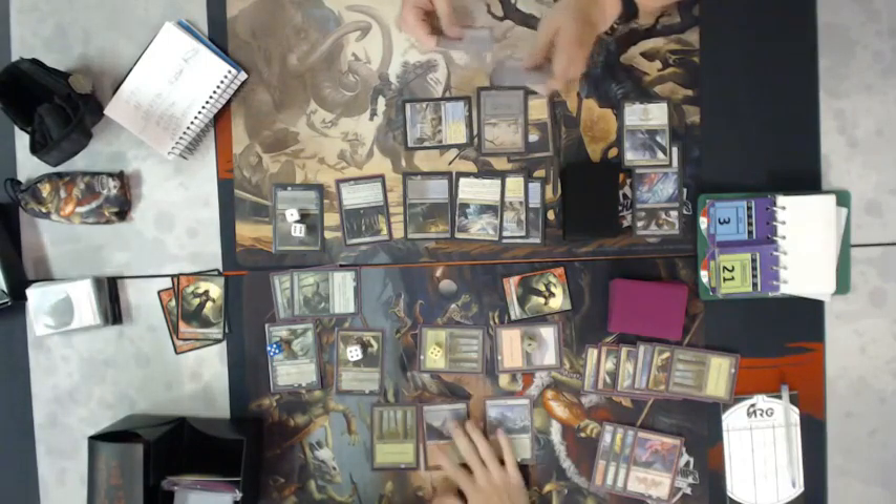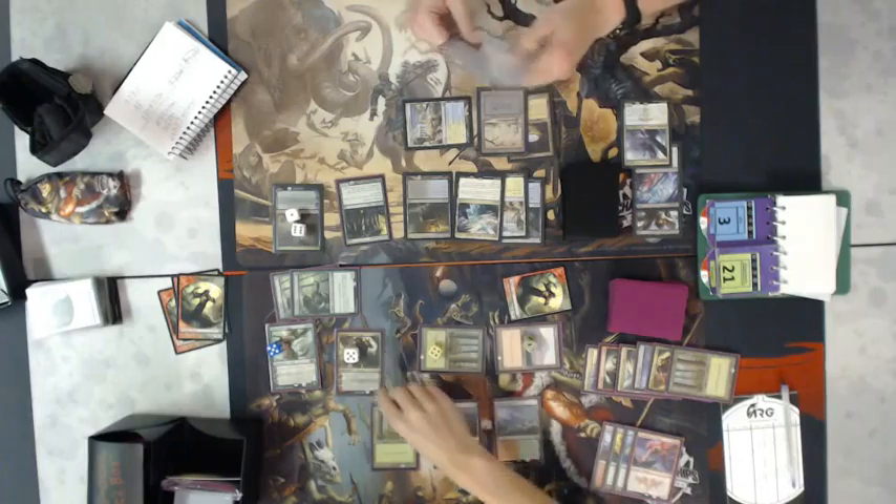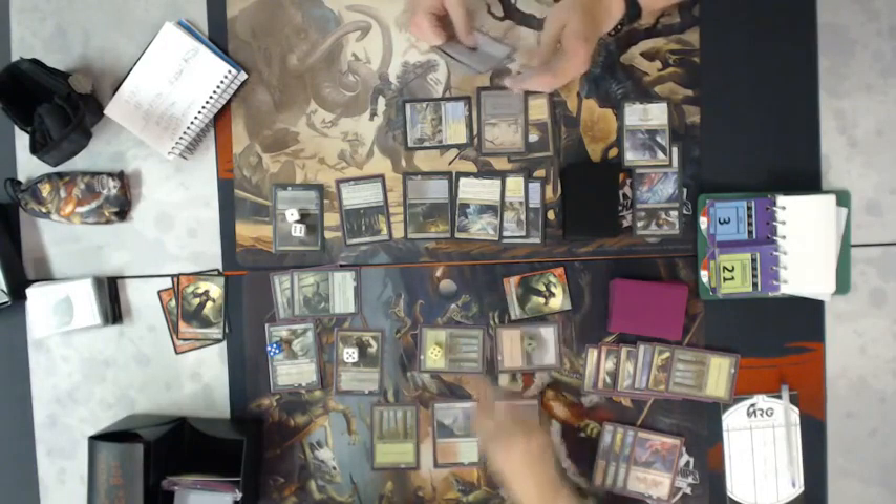Carter is going to use the Xenagos after all — he's going to add three mana to his mana pool.